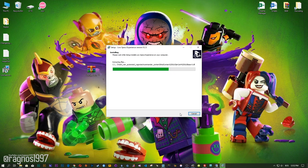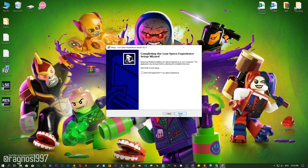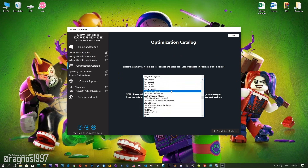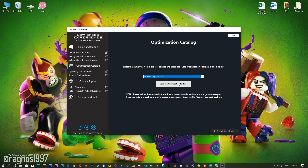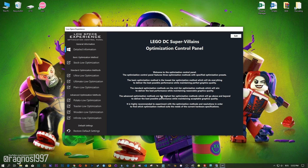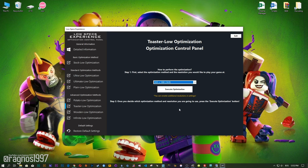Now start the installation process for the Low Specs Experience. Once it's done, start it from your Desktop shortcut and head over to the optimization catalog section. From this drop-down menu select LEGO DC Super-Villains and then press load the optimization package. Now the Low Specs Experience will automatically check if your game is supported by this optimization. If it is, press OK and the optimization control panel will load. When the optimization control panel loads, simply select the method of optimization and resolution you would like to run your game on.